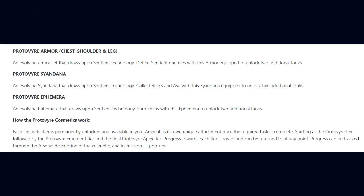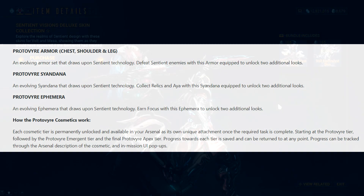How the Proto Viya Cosmetics work: each cosmetic tier is permanently unlocked and available in your Arsenal as its own unique attachment once the required task is complete — starting at the Proto Viya tier, followed by the Proto Viya Emergent tier, and finally the Proto Viya Apex tier. Progress is saved and can be returned to at any point, and can be tracked through the Arsenal description and in-mission UI pop-ups.